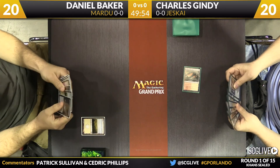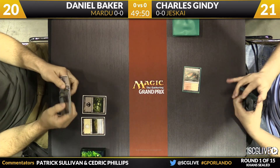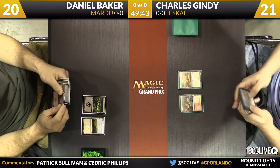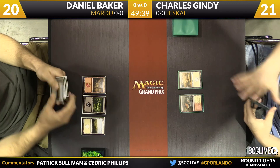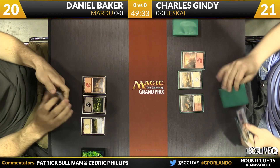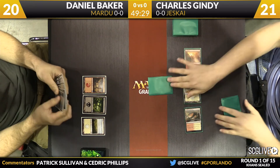Round number one: Gindy is going to push himself up to 21 right away. Baker plays a Plains and a Swamp. Gindy takes his second turn, draws a copy of Singing Bell Strike, plays a Plains. The first two turns of the game see nothing happening — that's not unusual. Charles's deck is a bit more on the aggressive side, so this is a miss for him. He has two copies of Ainok Bond-Kin, one of the premium two-drops in the format, but he missed.